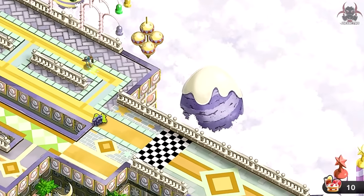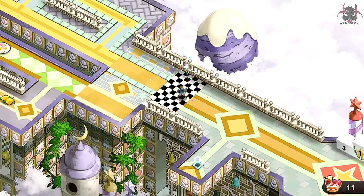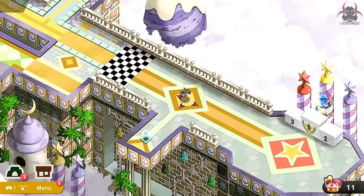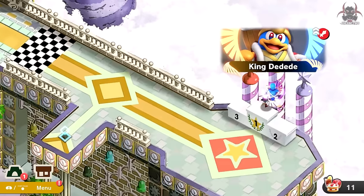There's a lot of back and forth between the various paths, but once you get the 11 items collected — like you'll see right here on the pedestal — the new character will spawn, which is King DeDeDe. You can go ahead and fight King DeDeDe and add him to your roster in World of Light.